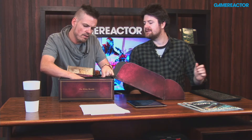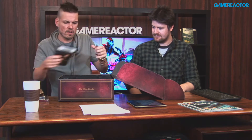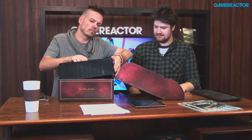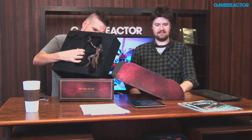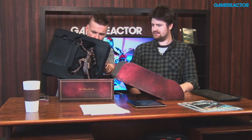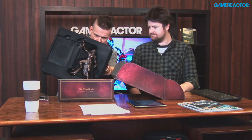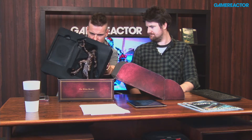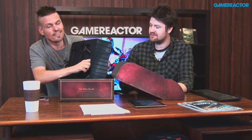We've got some bits and pieces here. We've got a Daedric Prince — Molag Bal. Let's try to open this. It's totally secured in there — that's how you get him, he has to sit on your shelf like that. And you get a weapon and a stand for him.